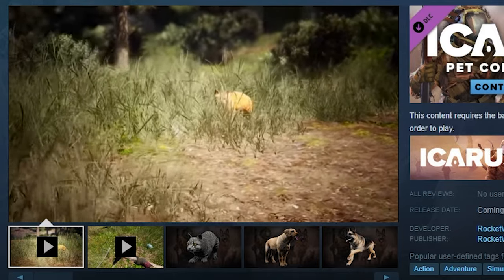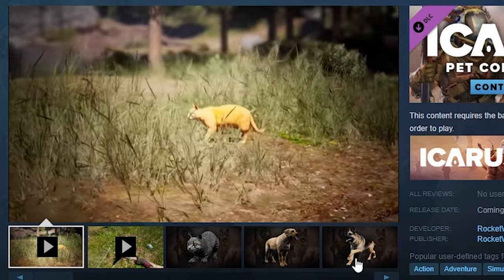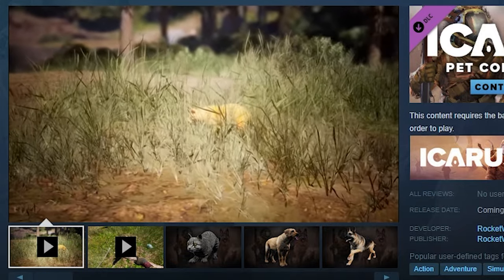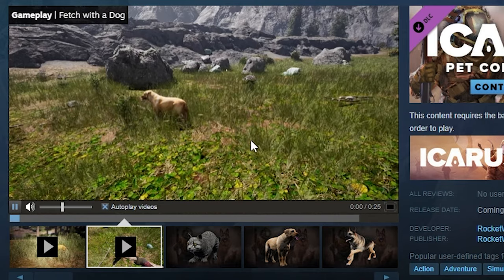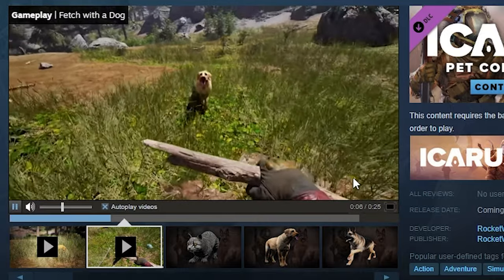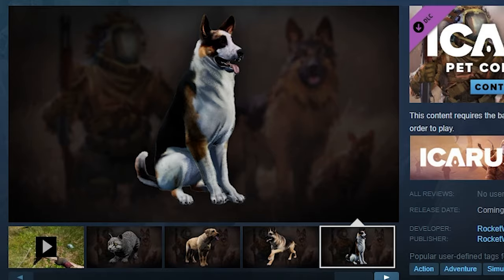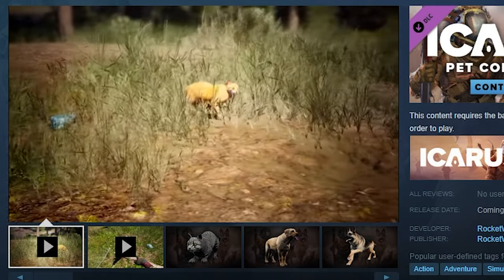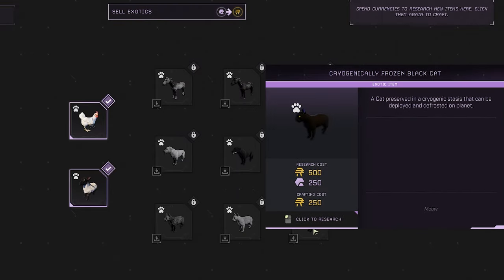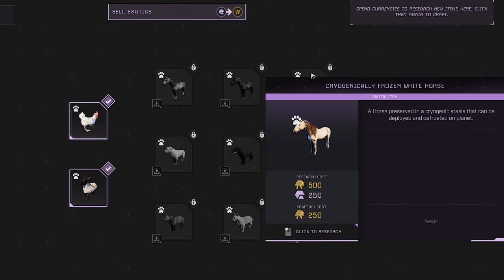This is the orange cat you can get in the Pet Companions Pack. You can get multiple types of animals that you can't get with just the free Laika update. One of them being a cat — there's also a dog that Rocketwerkz released a video on. You get different variations of cats and different breeds of dogs, like a shepherd. That's all in the Pet Companions Pack — multiple different types of pets.